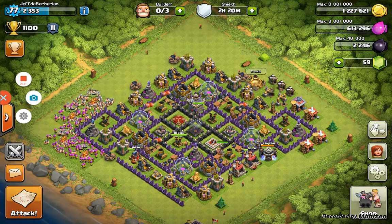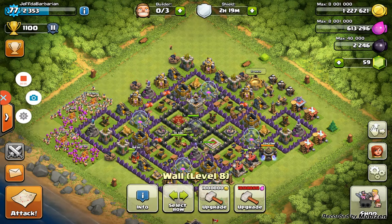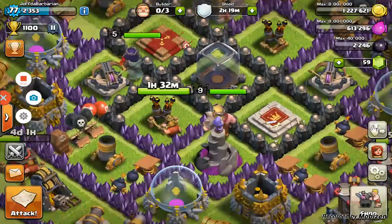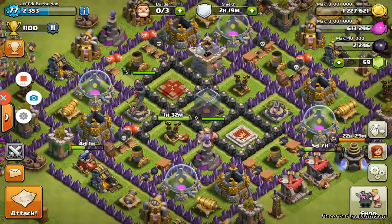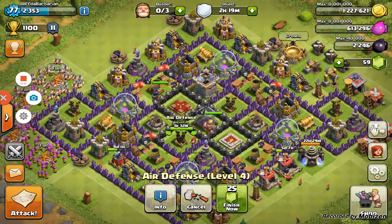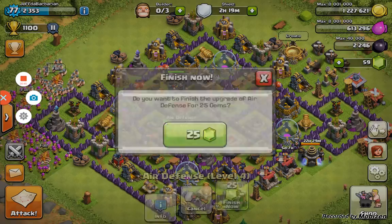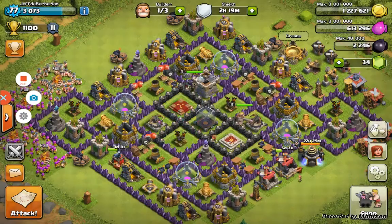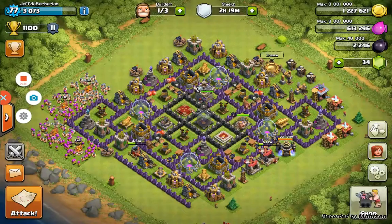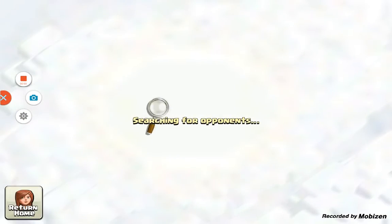This is Road to Max TH, episode 8. We're gonna start off this episode, and the only reason I'm gemming this air defense is because I have to go somewhere. After my air defense gets upgraded I'll have a lot of gold, and when my shield goes off a lot of people can steal it, so we're gonna finish this air defense off and then jump right into a raid.